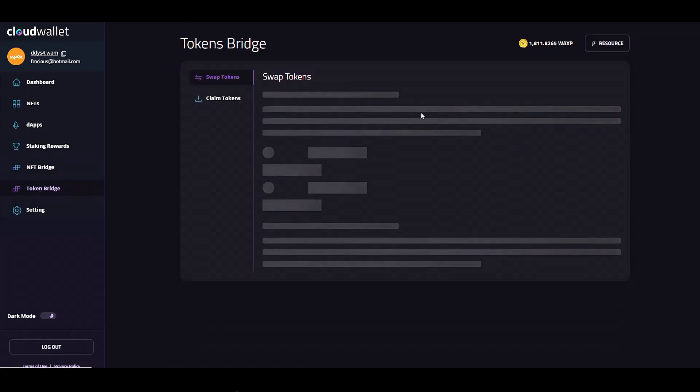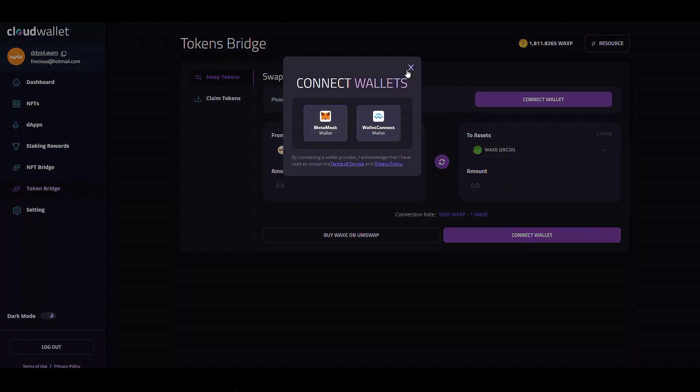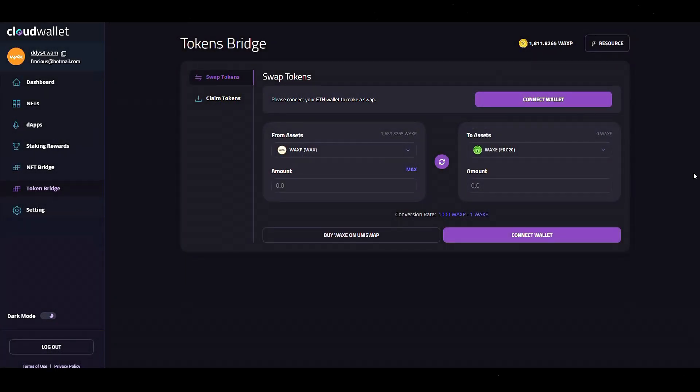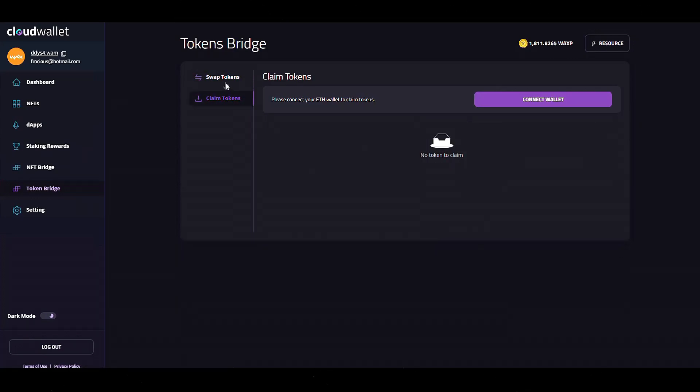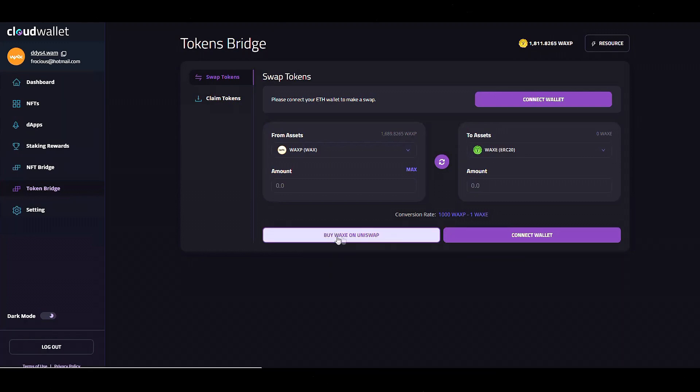Next, we're going to look at the token bridge — a similar concept to the NFT bridge. You will have to connect a wallet using the same options. You can bridge Wax P to wherever else you want to go, and you can use BUSD, WETH, or USDT. You can also claim tokens if you have something staked, and you can buy Wax E on Uniswap right here in the wallet. Really great that this is built right in — simple to use.